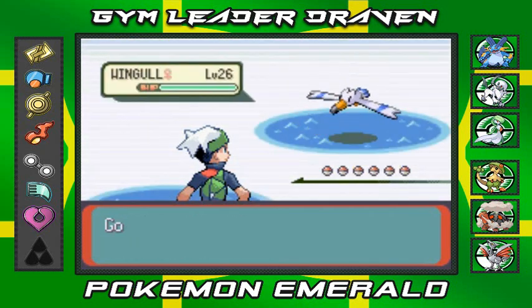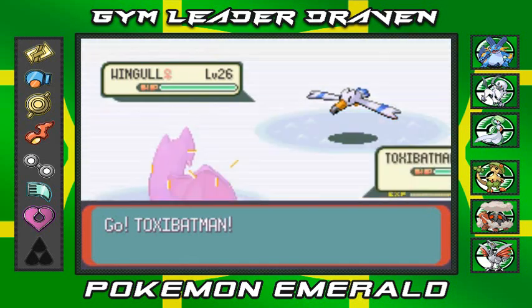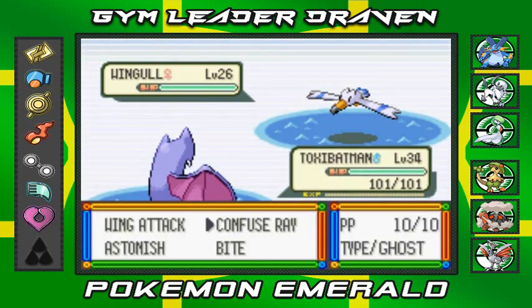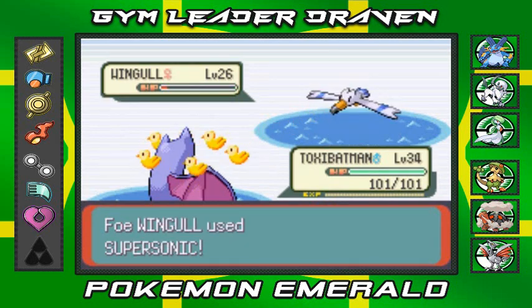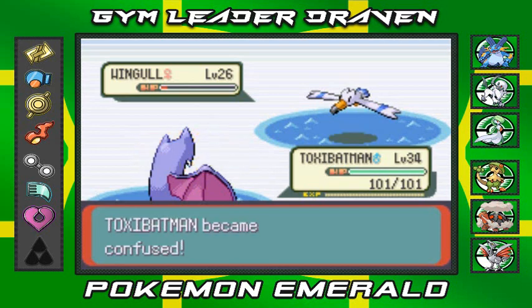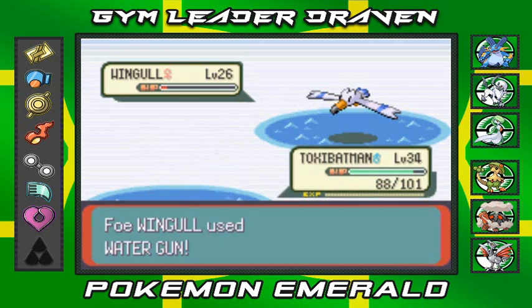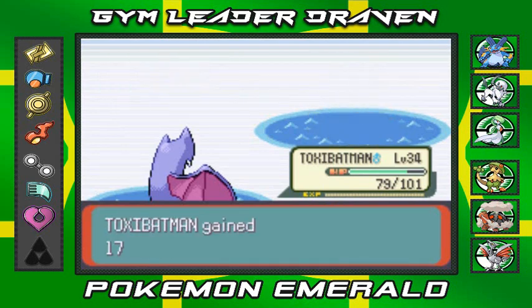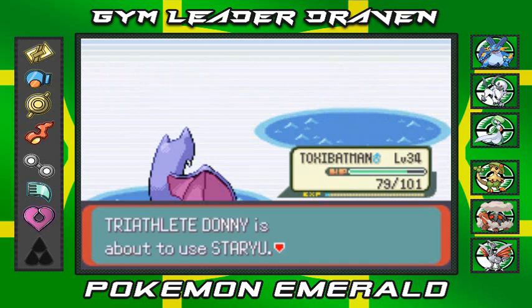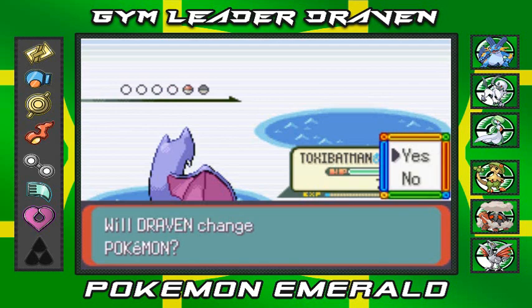Triathlete Donnie wants to battle and she's coming out with her Wingull. I got myself Toxic Batman — hey, how you doing buddy? You don't really have the same attacks we had in Pokemon Crystal, but you're strong. You're confused now so I'm kind of annoyed. I'm trying to evolve Toxic Batman back into Crobat, and I have the Soothe Bell. He won another battle so we continue.